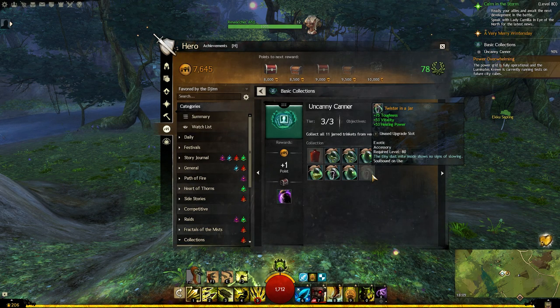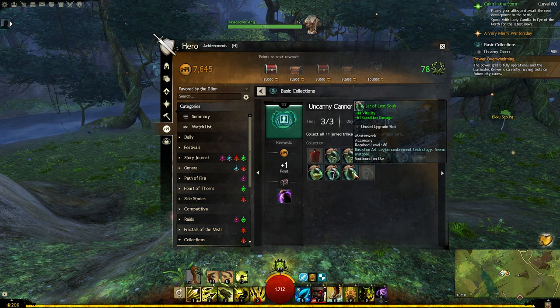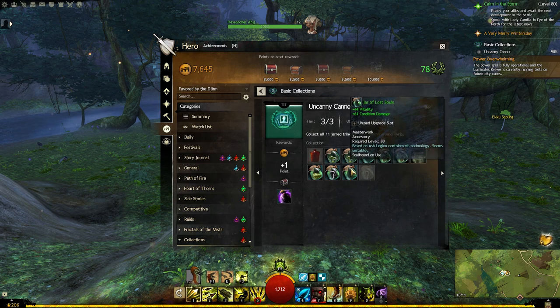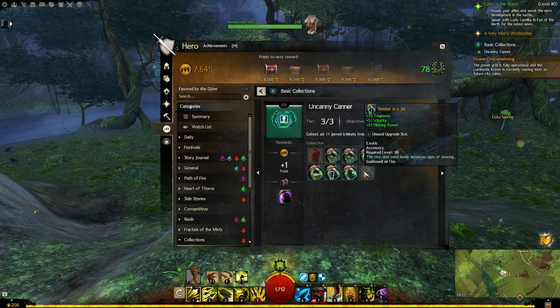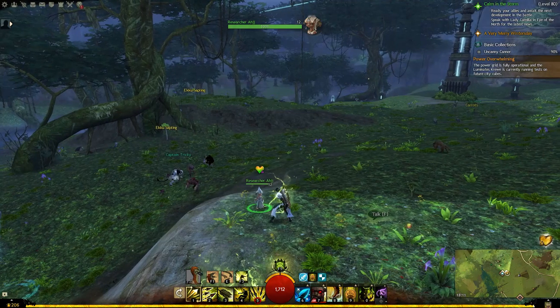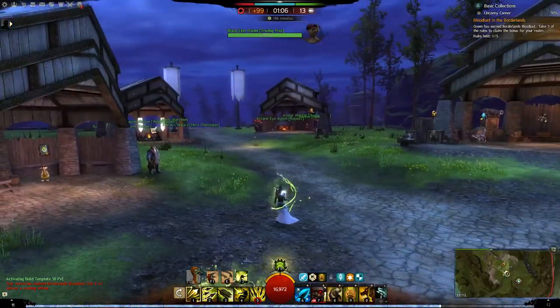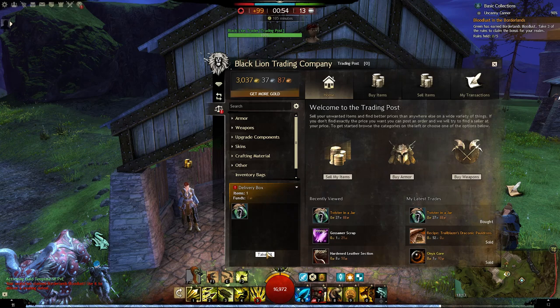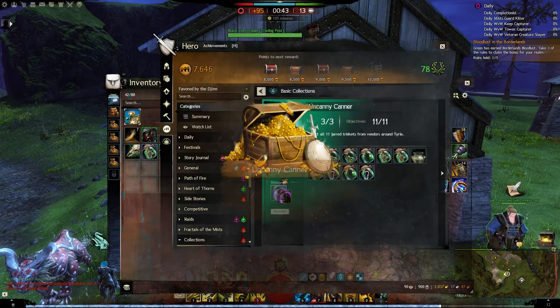I think it's the last one - Twister in a Jar. I had a Jar of Lost Souls from somewhere - that appears to be a drop from Ascalonian Catacombs or a random drop from some mobs. I'll put the wiki page for this achievement in the description. For the Twister in a Jar, we can actually buy it from a vendor, and it costs close to nothing. That's the last item!